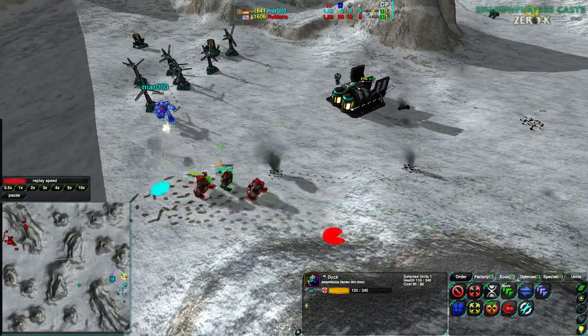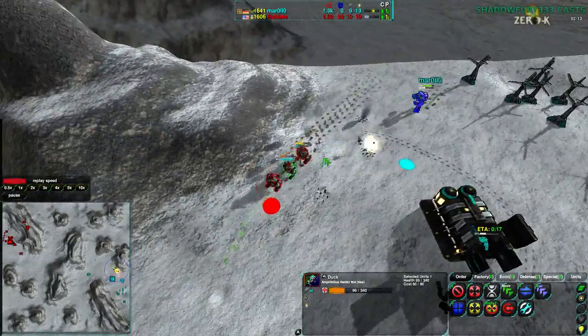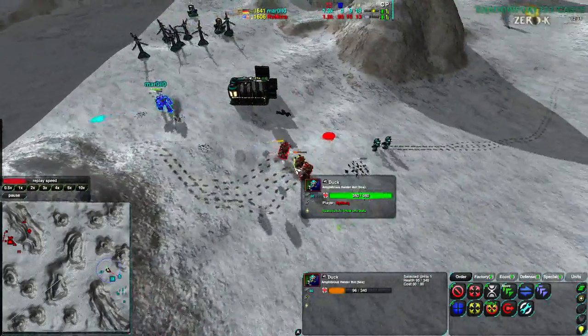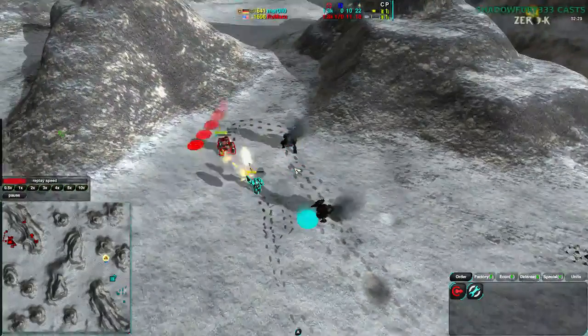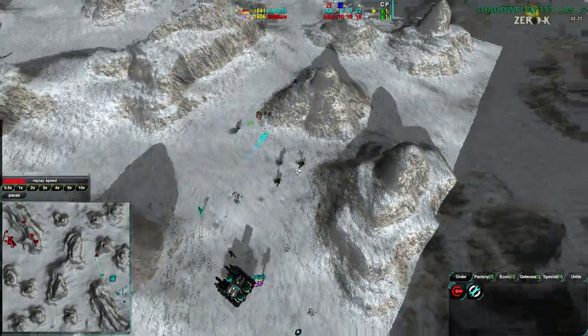Going for the commander. These ducks are dealing with the commander okay, but not great. Another glaive comes in. Two more glaives come in and one of the ducks goes down. Another duck goes down, and the last duck will be able to retreat. It gets rid of the glaives, but it's hard to tell whether it'll retreat. It looks like it will successfully retreat.